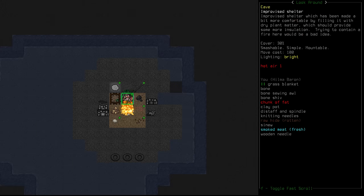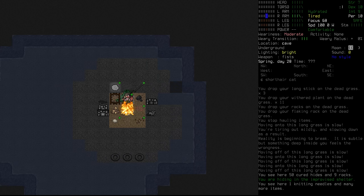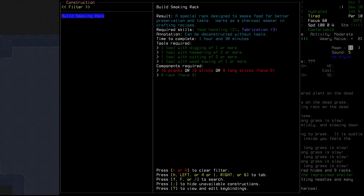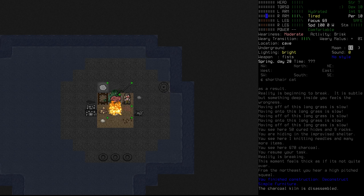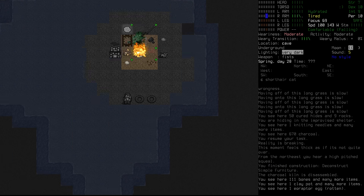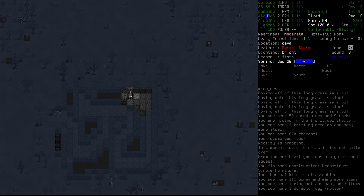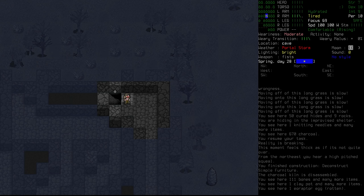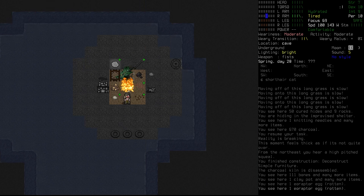We head back underground. Not much time left on the fire — we've got sticks and coal to burn, though charcoal burns pretty quickly. The charcoal kiln down here — I want to take that apart and rebuild it up top. So we deconstruct the simple furniture. There's the squealing! We ignore it for now; the deconstruct should give us all the rocks back — yes, all but one. We poke our head upstairs to peek: there is indeed a portal storm going on. We still get the strange tileset error with those. Better to stay underground for now.